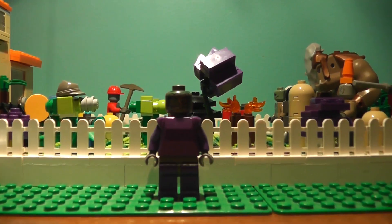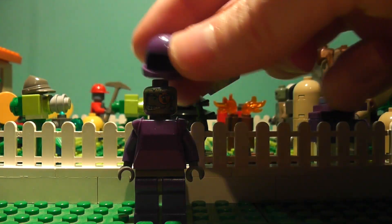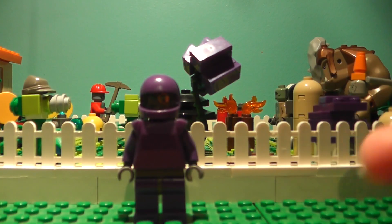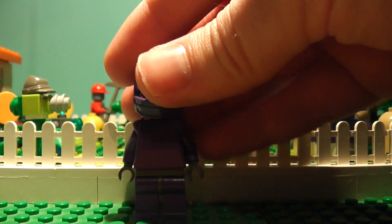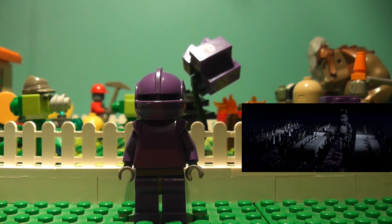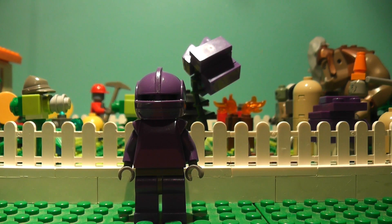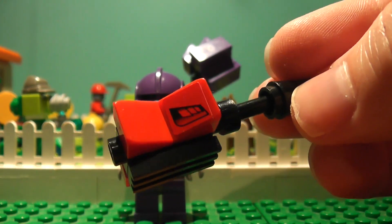That's a robotic head, pretty good. You can also get a dark purple helmet piece. Now there is no earpiece, so what I decided to use was the dark purple night hat. And there's Bonnie. Obviously that's Bonnie in minifig scale; if you want to make it in a larger scale, that's okay.